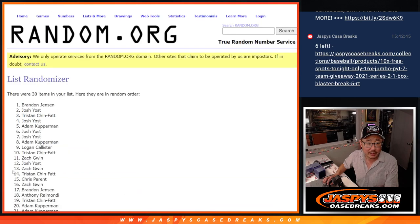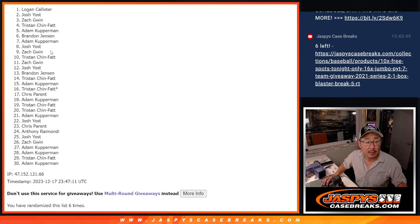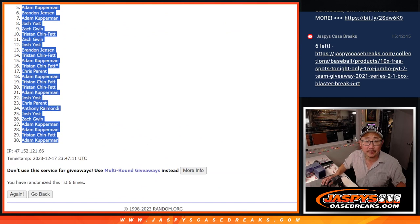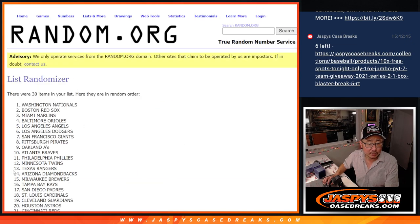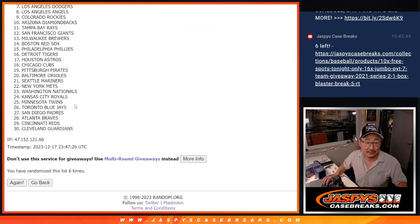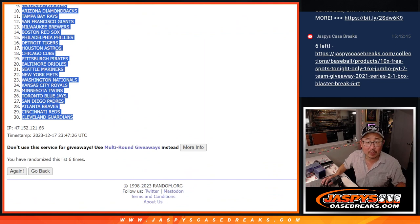Rolling one through six for the names — after six rolls, there are all our people. Then two and four, six times for the teams — after six rolls, we've got those teams in that order.